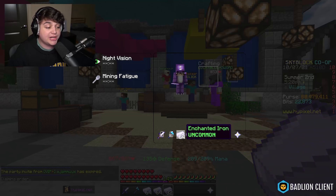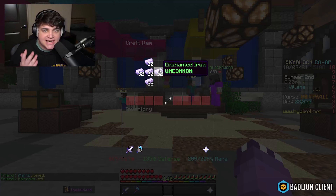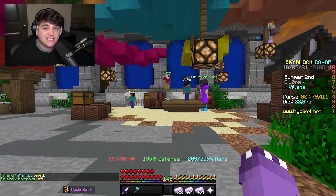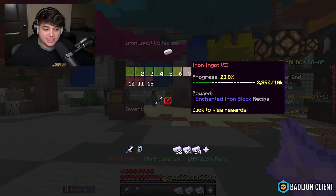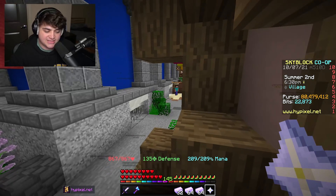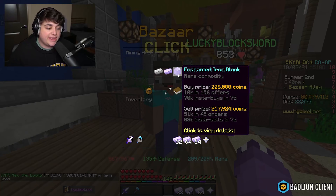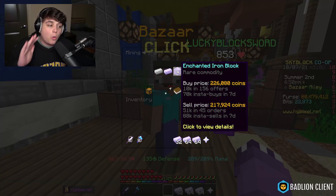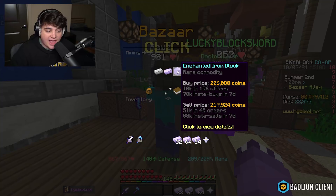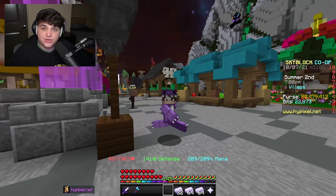With our enchanted iron, head to a crafting table and craft an enchanted iron block. You do need iron level 7 for this. Head back to the bazaar — you spent 214,000 coins and can instantly sell for 217,000, making 3k profit. Or place a sell order at 226,000 for 10k profit.